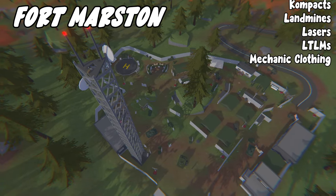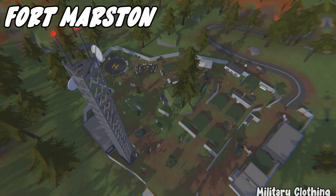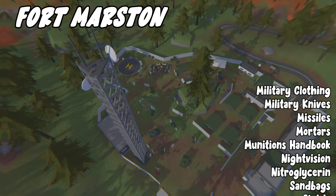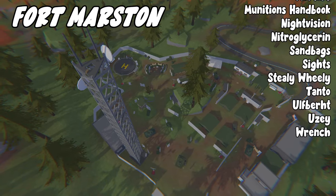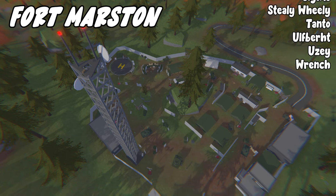Fort Morrison also drops hollow point ammo, compacts, landmines, lasers, LTLMs, mechanic clothing, military clothing, military knives, missiles, mortars, munitions handbook, night vision, nitroglycerin, sandbags, sights, steel wheelies, Tonto, Ulfbert, Uzi, and wrench.